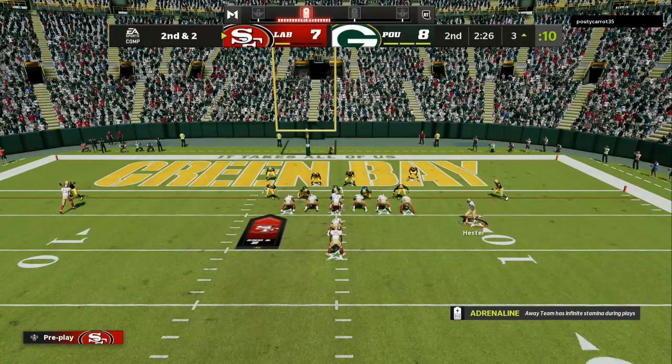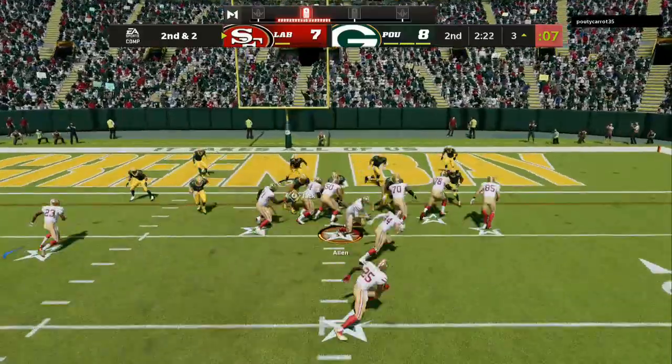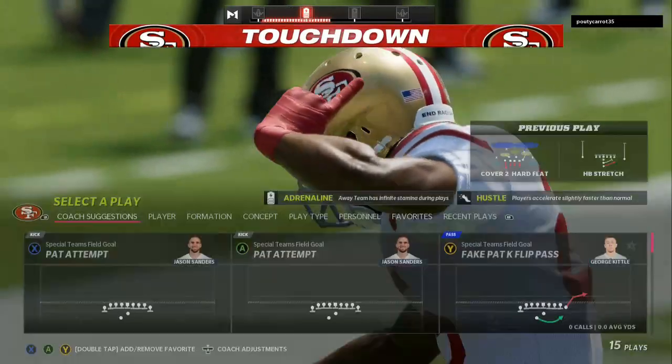Motion sees that my opponent is in man coverage. We're going to run the ball — very easy, about six plays, about a one-minute drive into the end zone.